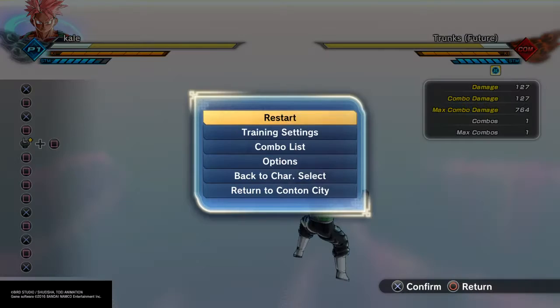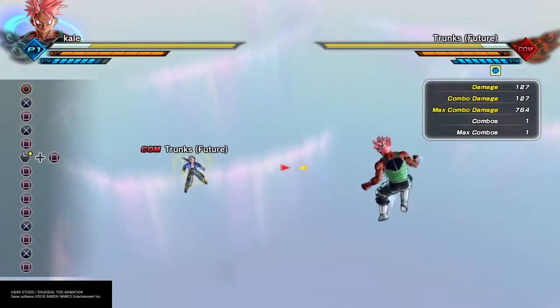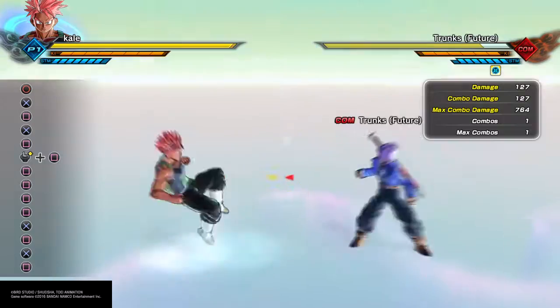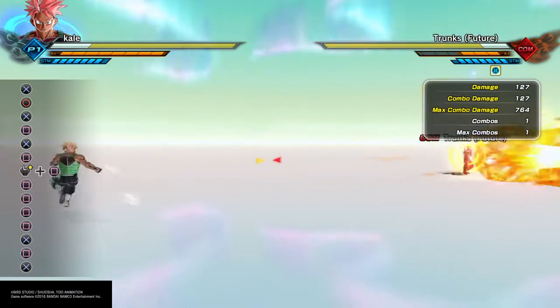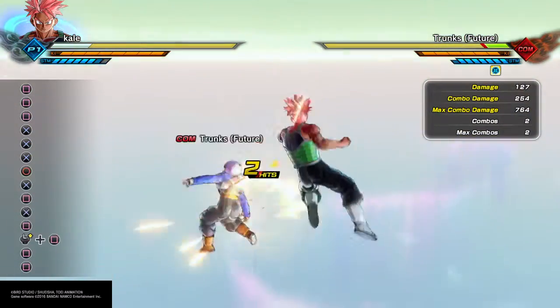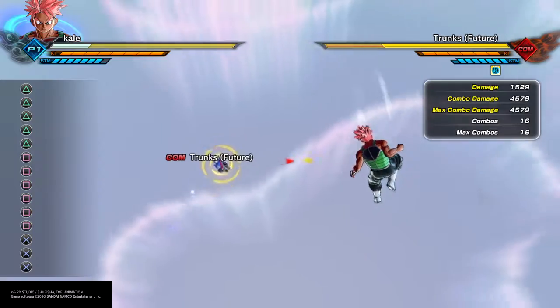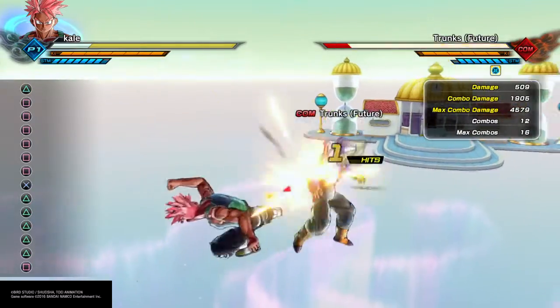Next thing you're going to learn is analyzing your opponent. Analyzing your opponent is very important — it's kind of like multitasking. You want to dodge, stay back, and see how they maneuver. Watch what they're going to do, how they fight. Use that sidestepping while you analyze — you can dodge out of attacks and move out of the way.